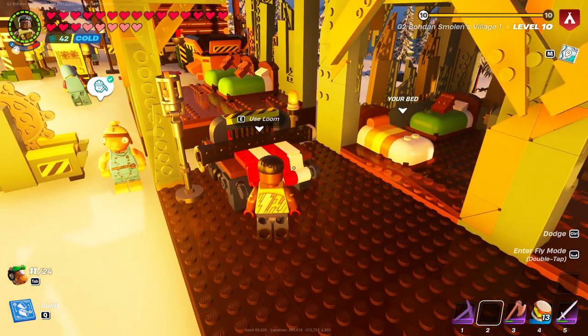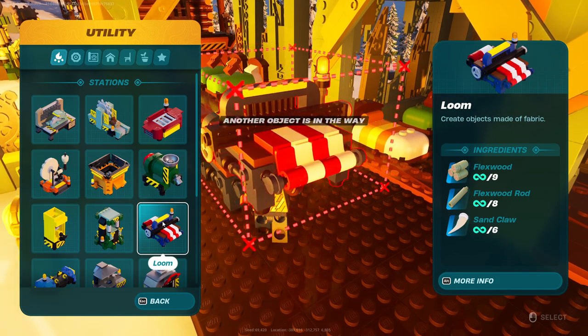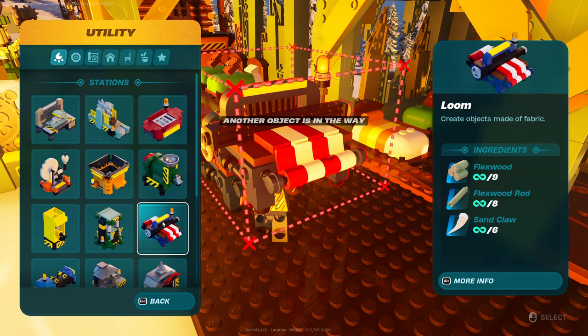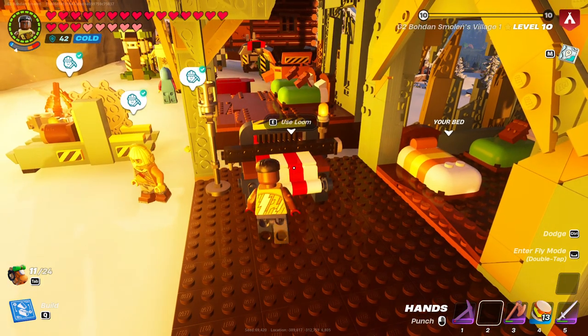Now if you don't have the loom yet, you can open the build menu and check if you have it over here somewhere. If not, these are the ingredients that you need in order to unlock the loom. Once you have them in your inventory you should be able to have it in the list of recipes in the build menu. So you need nine flexwoods, eight flexwood rods, and six sand claws. Once you have them, you should be able to build it in your village.